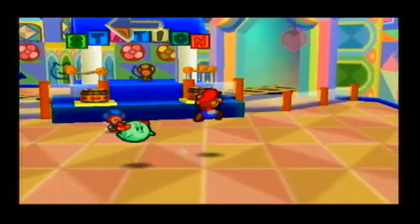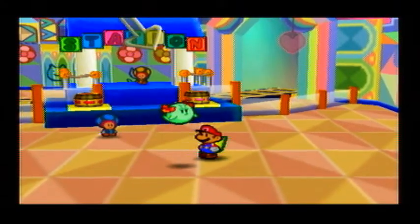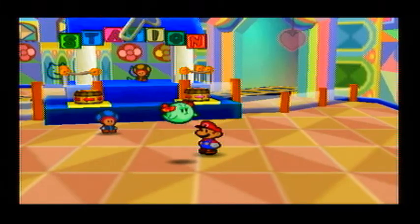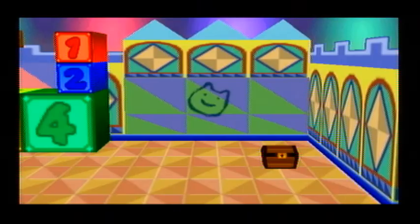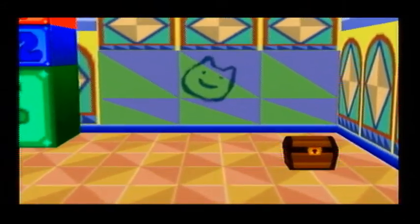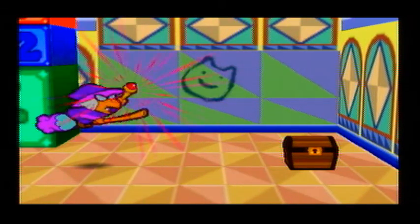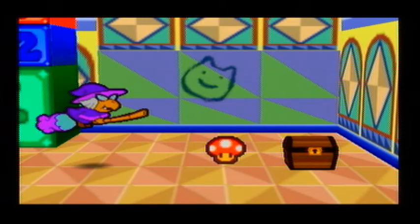When you get here, the first thing you want to do is a spin jump over here — you can see the flip panel over there to get a star piece, really cool. You're going to see there's no terrain for those rails, so let's explore to the right. Kami Koopa is going to be approaching a chest, and with the use of her magic she is going to summon a mushroom.